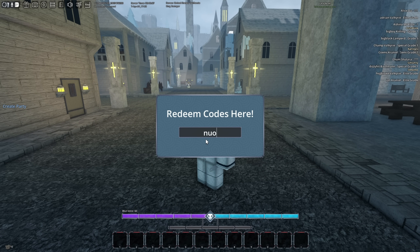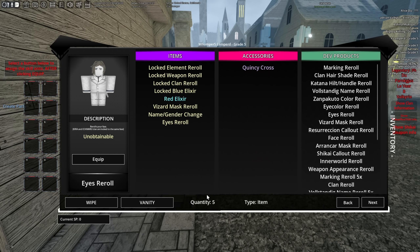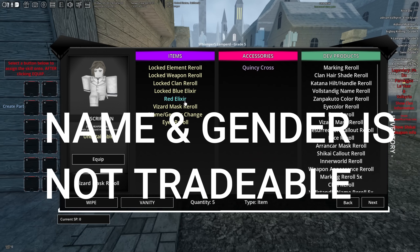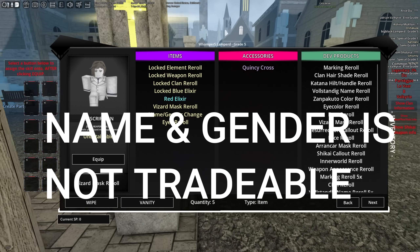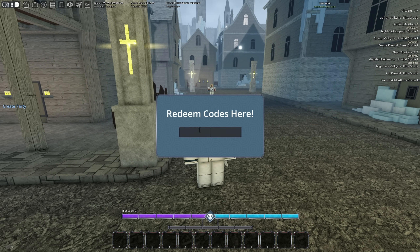These are the codes you're going to want to put in. First, put in 'Nova10k' — this is going to give you some eye rerolls, specifically five eye rerolls, a name and gender change, and an advisor mask reroll. These are all tradable, so you can go ahead and trade all of these to yourself.